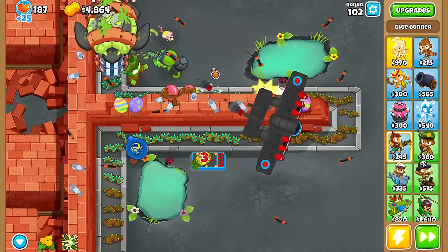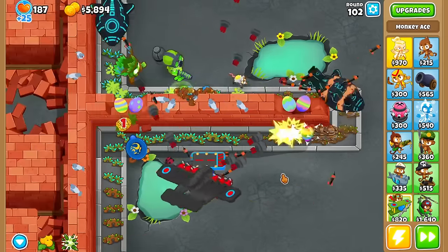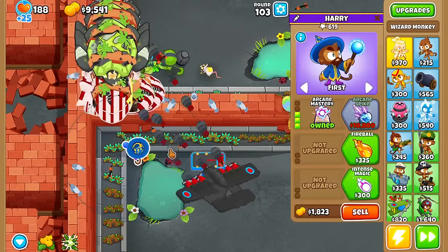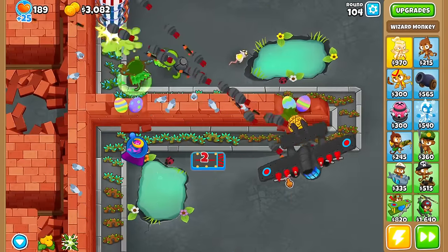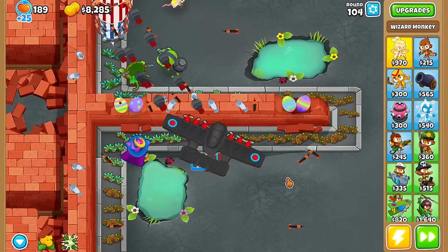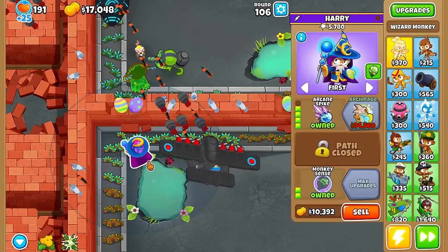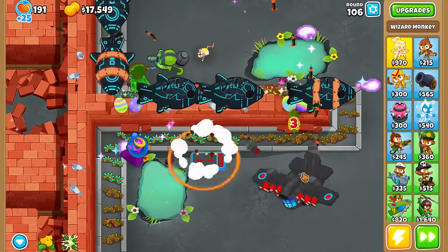Flying Fortress of Doom! Don't forget we're wasting a lot of popping power by not getting the top path — we went for the Spy Plane because we didn't want to build a village or get Etienne for camo detection. We got a fourth-tier Wizard at this point. The question is, how far can we go? How deep can we go in this game? Is this really going to be that powerful a late-game combo? I have a feeling — yes. Maybe 120? 125? We'll have to wait and see.